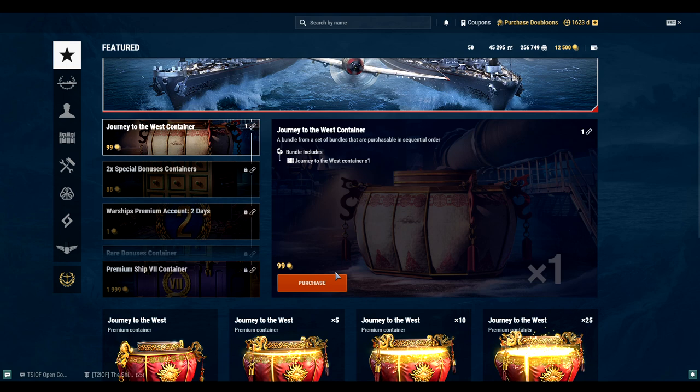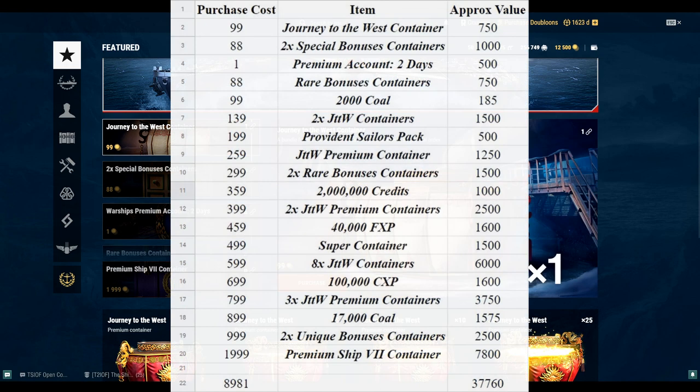Let's get into this. You should see a spreadsheet coming up on screen shortly if editor Alex remembers to put it in. You can see I have this little spreadsheet here to put all the numbers into context and figure out what we're looking at. Some people like my spreadsheets, some don't, but it's the easiest way to figure out just what everything is worth.